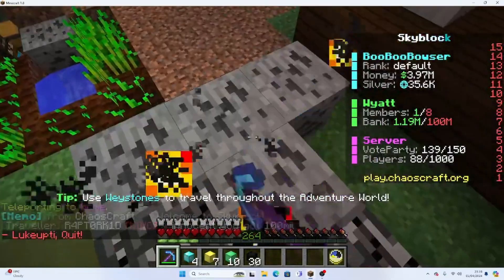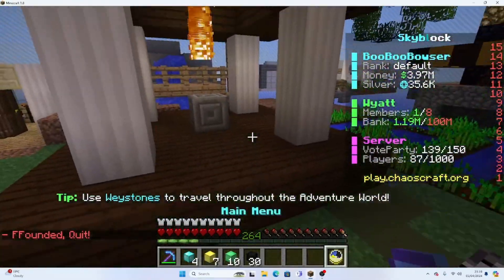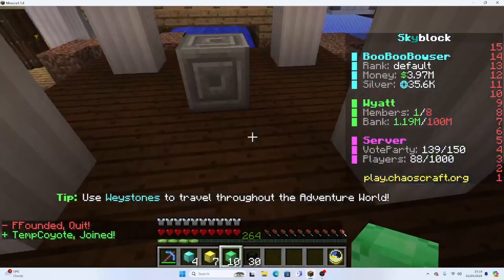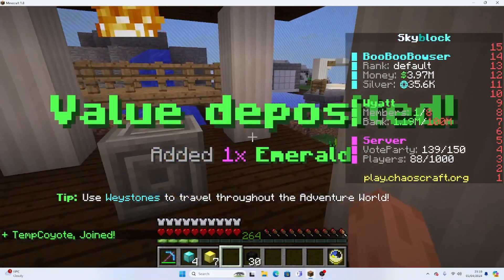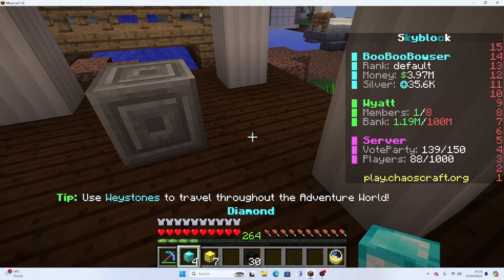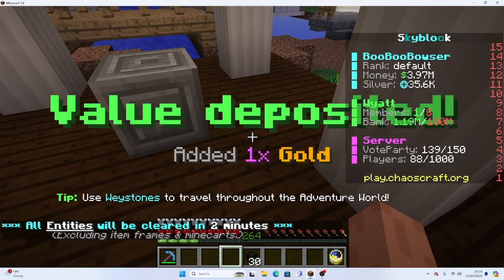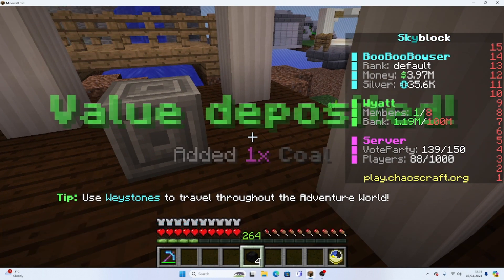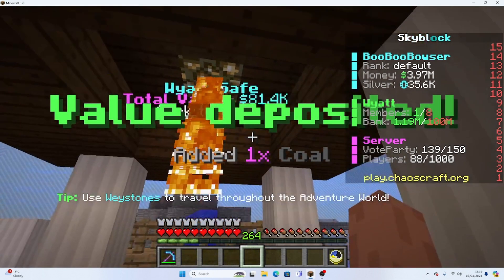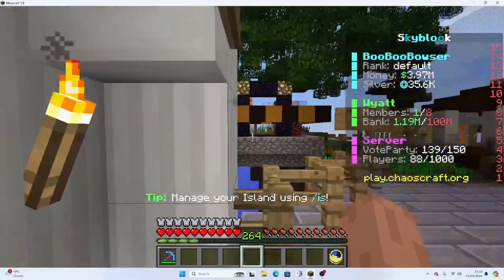I'll give you guys a quick recap. I added value to my island. The good thing is I've got emeralds - right now it's at 59,000. Let's see how much emeralds get it to. 79,000 - they got me like 20,000 more. Then we've got some gold to add and a lot of coal - coal gives you 81, that's quite good.